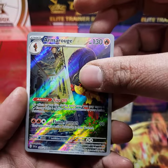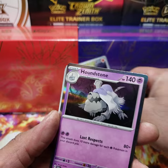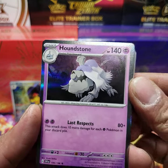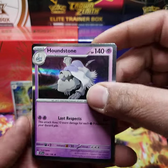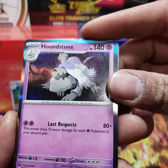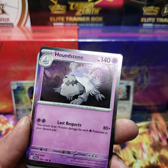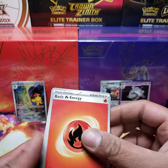I threw those right to the front. Behind that we have a Houndstone. Right off the bat, the silver border — I've heard a lot of people complaining about it. It's not really kicking my fancy, but you never know, it might grow on me.